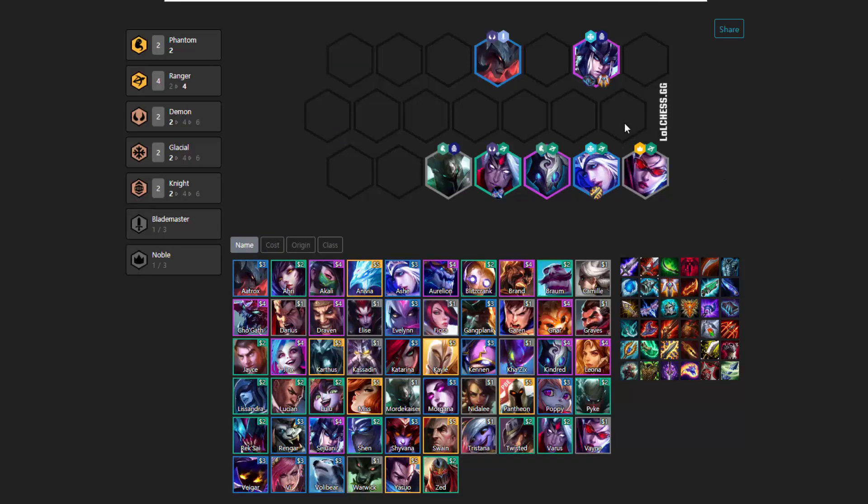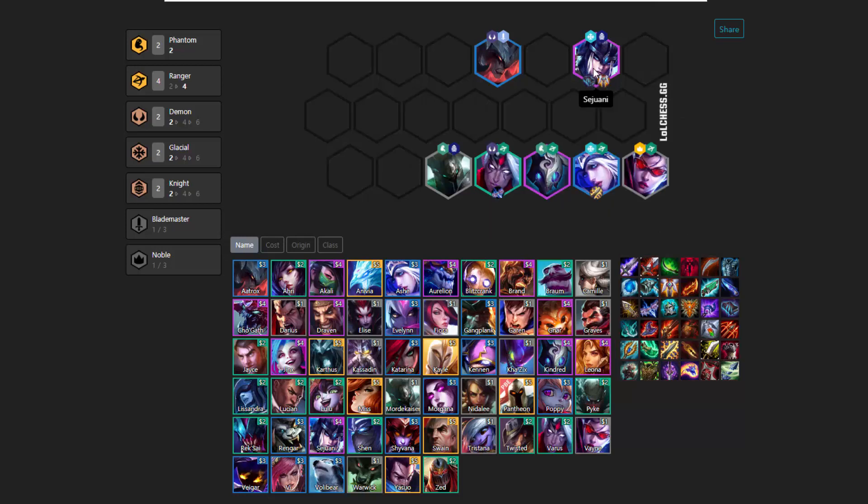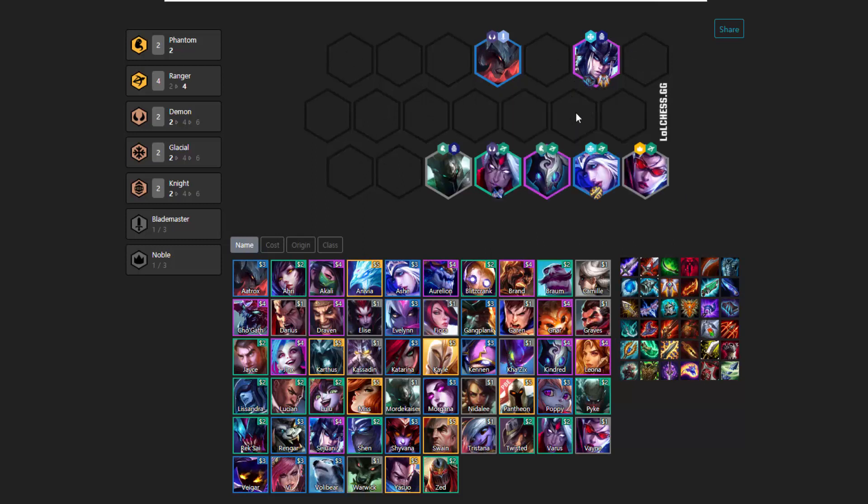So let's go back and quickly talk about the items. You don't need too many items — it's not a very item-reliant comp. You don't need tons of attack speed items or attack damage items. What you need is a Morello's — you really need Morello's. You want to have Morello's on Sejuani eventually, that will be really important. And preferably also a Guardian Angel on Sejuani. And you do need one Static Shiv — only one, though. You don't need multiple Static Shivs; one is enough.